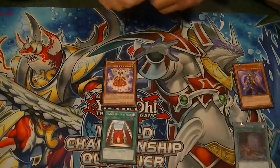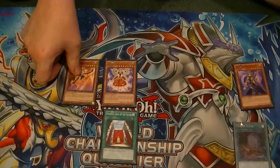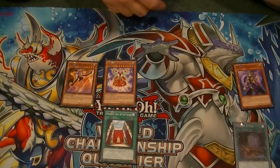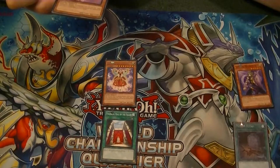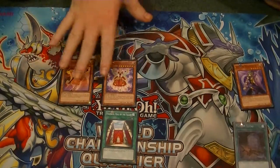Mozarta will then allow us to special summon one Melodious Diva from our hand, and the one we're going to summon is Arya. When Arya is special summoned, she protects all Melodious Divas from being targeted or destroyed by battle.